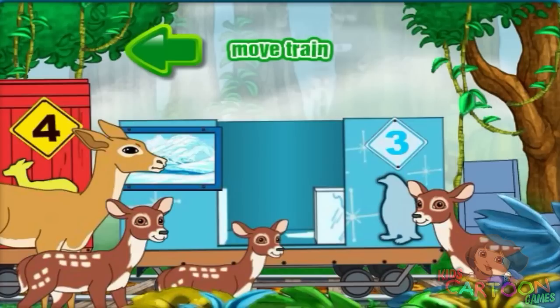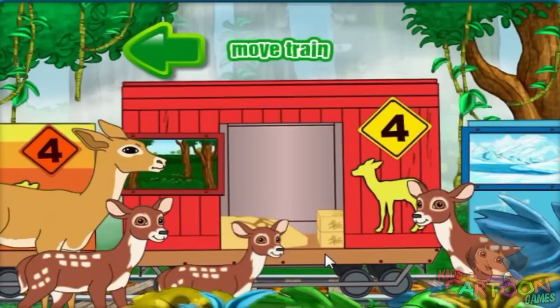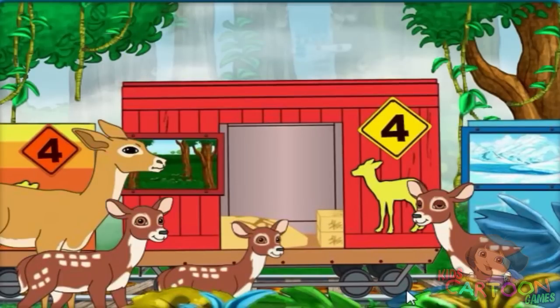We need to help the white-tailed deer onto the train. Will you help me find the right boxcar for them? Remember, we're looking for the boxcar with the matching animal picture on it. Now we have to make sure we have the right number of animals in each boxcar. To load the animals, just click on the animal and then click on the boxcar to get them loaded.